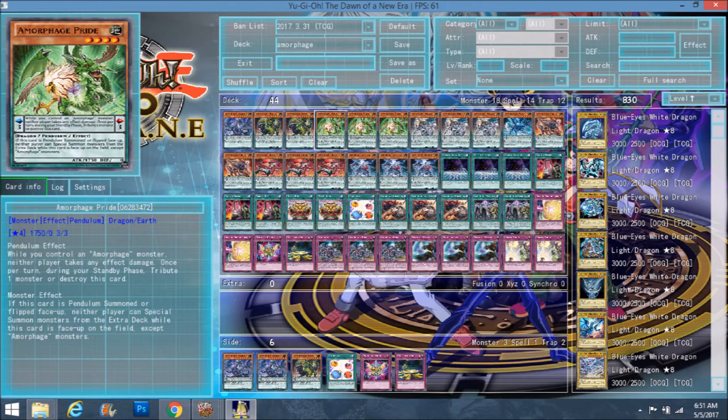Pride is your anti-effect damage card. If you're playing against Chain Burn, you can search Pride, put Pride on the scale, and you pretty much win because you won't take any damage the rest of the duel as long as Pride is on the board. For the lower level Amorphage monsters, it's not just a generic domain — they have to be either pendulum summoned or flipped face up to have the domain effect. That's all their monster effects, so from this point on they only have different pendulum effects. Pride also has 1750 attack, the strongest Amorphage level four.